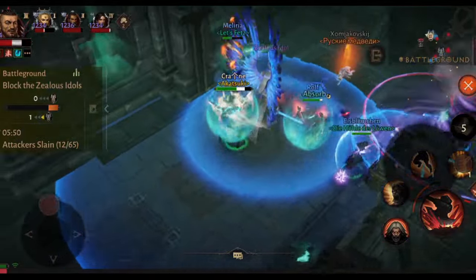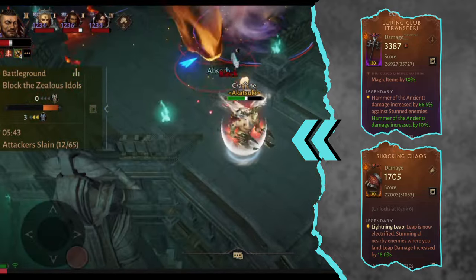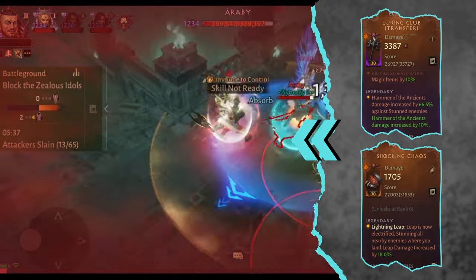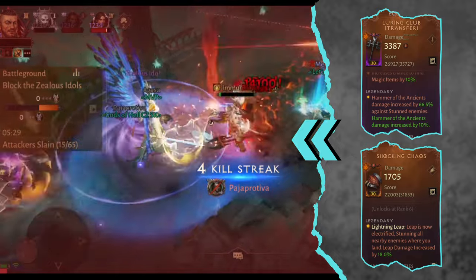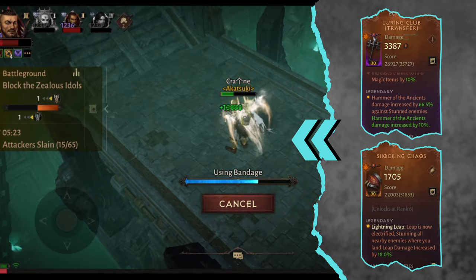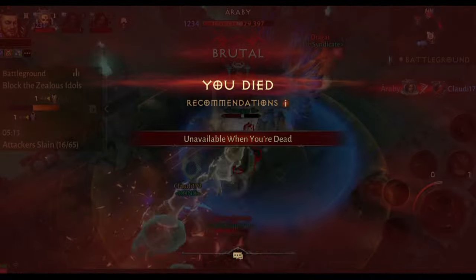We go even crazier with that multiplier. We have the Luring Club — it is a 66.5% additional damage when our enemy is stunned. Together with the other multipliers we already have, we get another big one. We combine it with our Leap using the Shocking Chaos that actually stuns the enemy. It's just a very short duration stun, but as we only need 0.5 seconds to deliver the Hammer, it will nearly work all of the time. You just need to directly link those two actions.